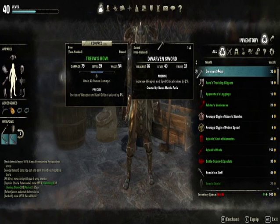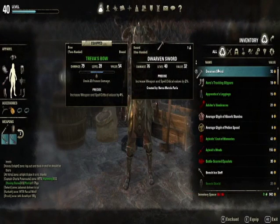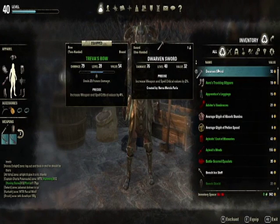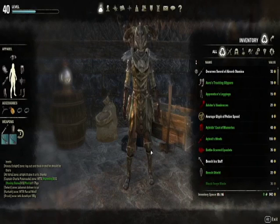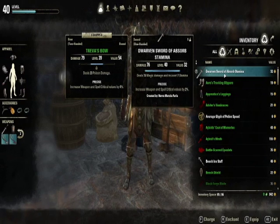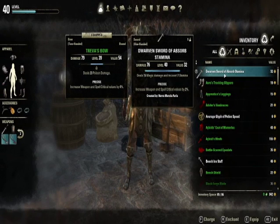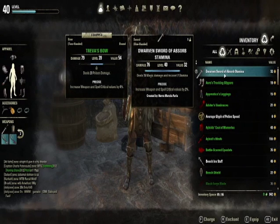It is also enchanted and deals 23 poison damage. The difference between these is the increased weapons and spell critical values, which are on both weapons. The one I gained from questing has a 4% value; the one I just made is a 2% value. But I can add an enchantment to it to absorb health — now it deals 15 magic damage and recovers 7 stamina. So I can actually use this as a dragon knight to steal stamina and cause magical damage, which will be 15 damage added to the 76 I already have. Except it's not better because the poison damage on the other sword is a lot higher — when that enchantment runs out, that is when it will be lower.